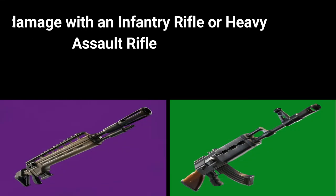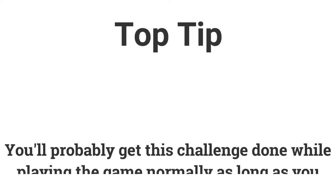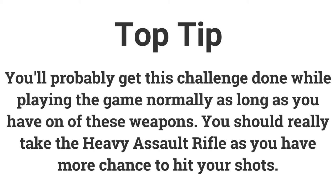The fourth challenge is to deal 500 damage with an infantry rifle or heavy assault rifle for 5 battle stars or 500 XP. You'll likely complete this with the heavy assault rifle naturally — just pick one up when you come across it and you'll get it while playing the game normally.